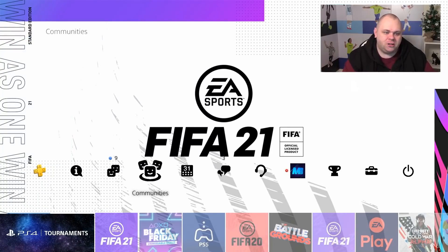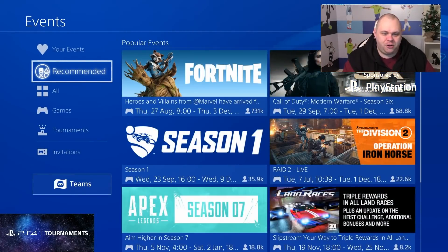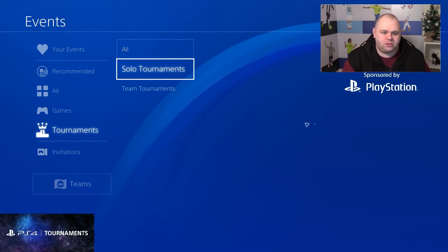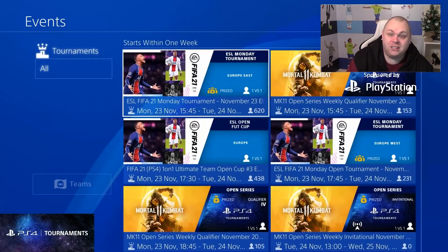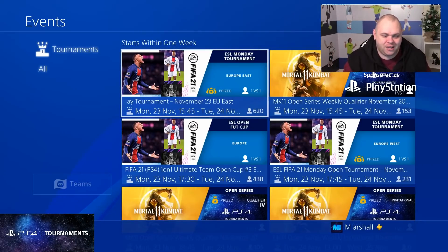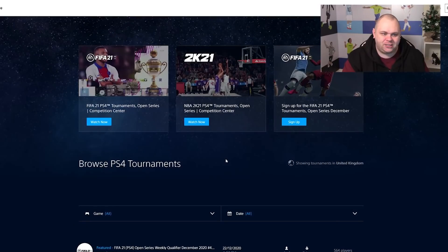There are three simple steps to sign up for the PS4 Tournament on console. You click on the events functions area in your PS4 system — you're seeing it all in the background right now — and scroll down to tournaments and select the tournament you'd like to compete in, whether it be Mortal Kombat, FIFA, or something like NBA 2K. Then you click the register button.